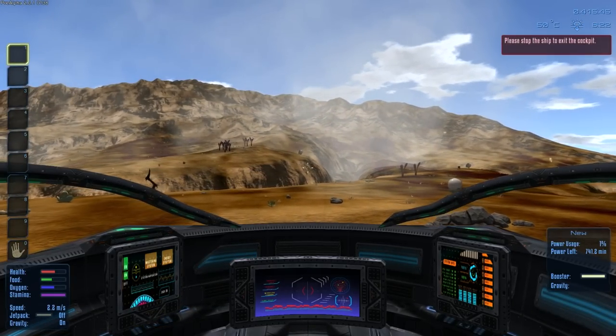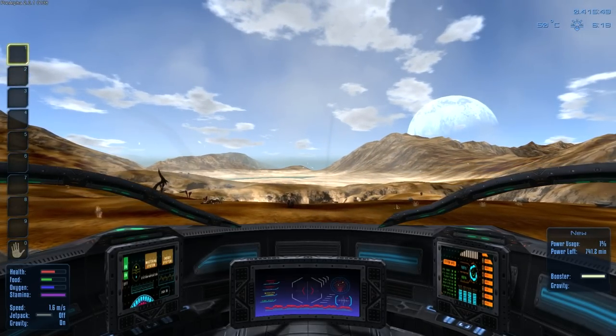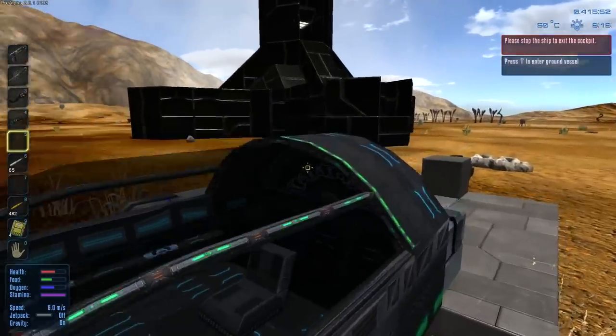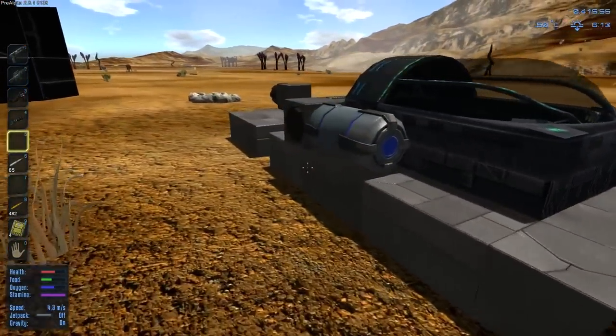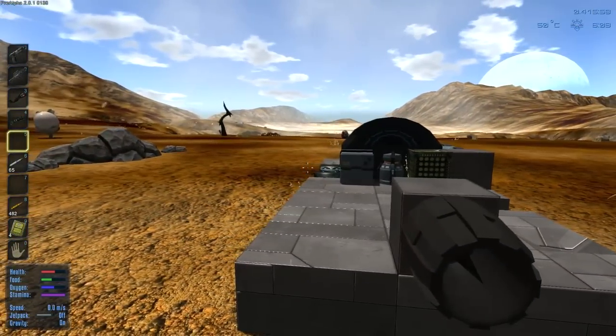Let me take a look here. I lost my front thruster too, so we have no brakes. There are no brakes on this train. There's also no left thruster.